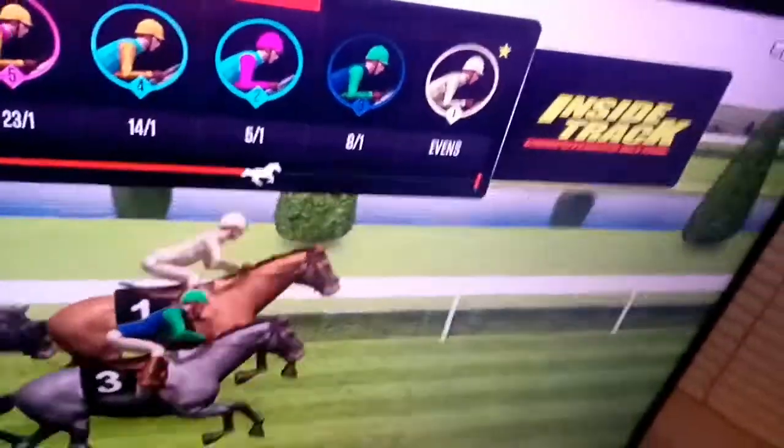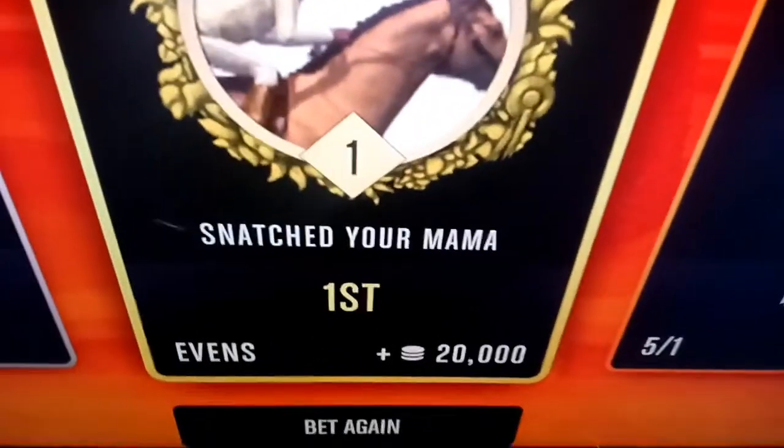If your horse wins, it gives you the max bet times the odds, and it'll only take out however much you bet. It only took out a hundred and I got plus twenty thousand. You can do this as much as you want — I've got three million five hundred thousand chips.